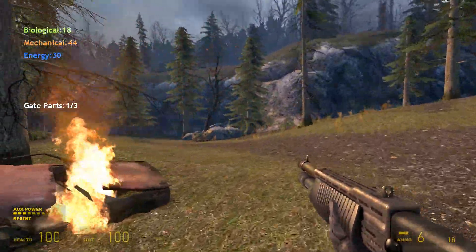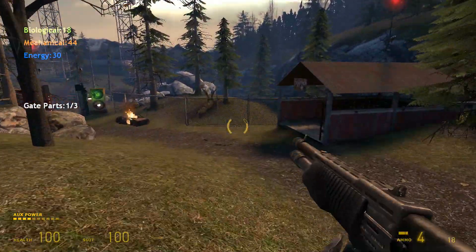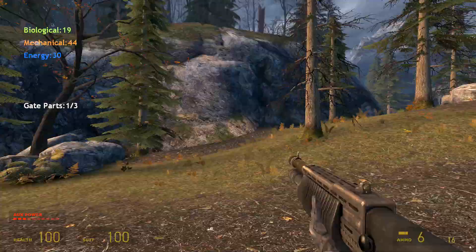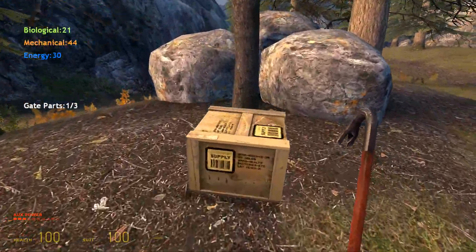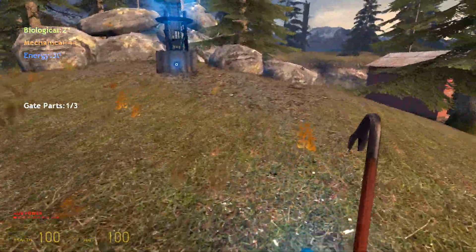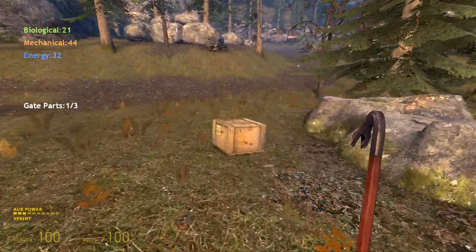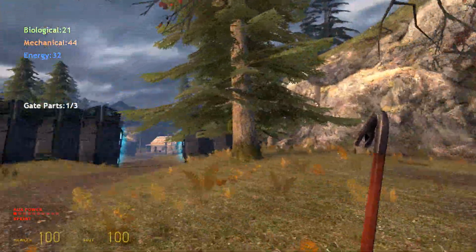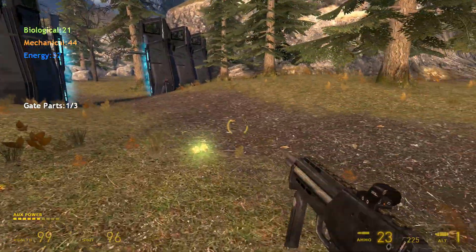This is kind of like the ending of Episode 2, where there are a bunch of striders attacking and the only way you can kill them is with the Magnuson device - you shoot a sticky bomb onto them then shoot it with your pistol. You have to kill a bunch of striders with very little ammo, defending little key points around the area that spawn Magnuson devices.